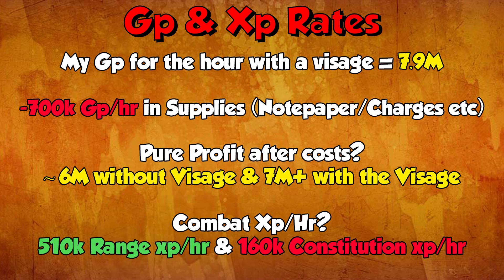Looking at the GP and XP rates: my GP for the hour with a visage was 7.9 million. You'll need to take around 700k GP an hour away in supplies covering notepaper, divine charges, and Winter Storage scrolls. Pure profit after costs is about 6 million GP without a visage and 7 million plus with one. Even with worse gear you'll get 5 million GP an hour pretty easily. For XP I got 510,000 Ranged experience and 160,000 Constitution XP — so the combat XP per hour is pretty decent too. All in all a really good method to take advantage of right now.